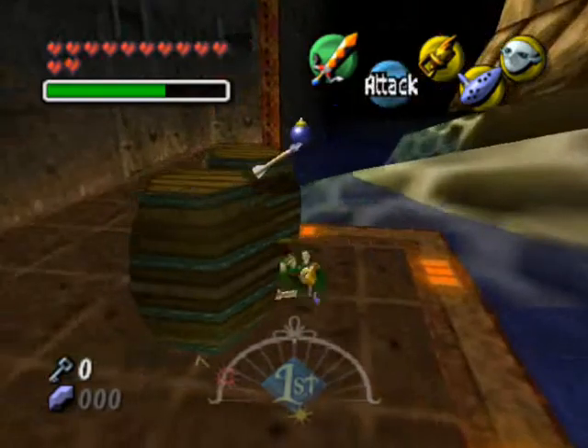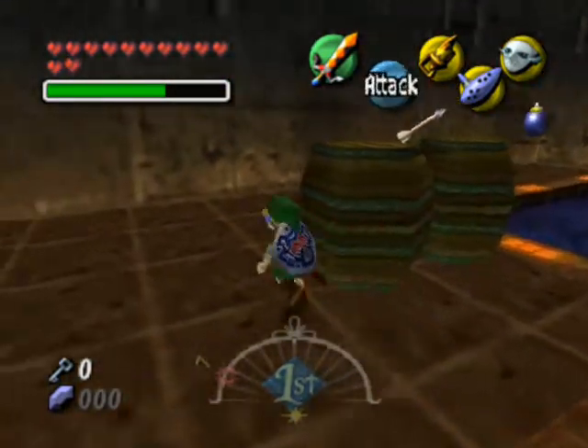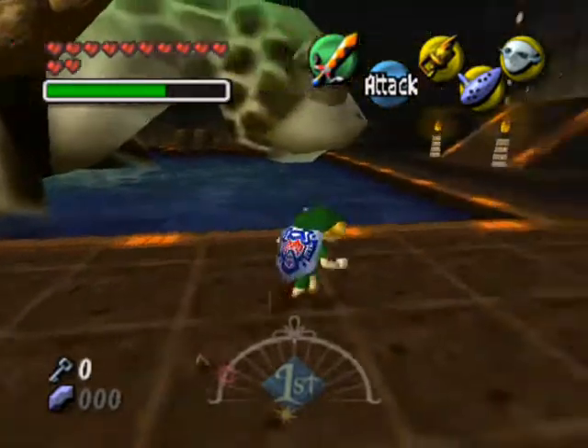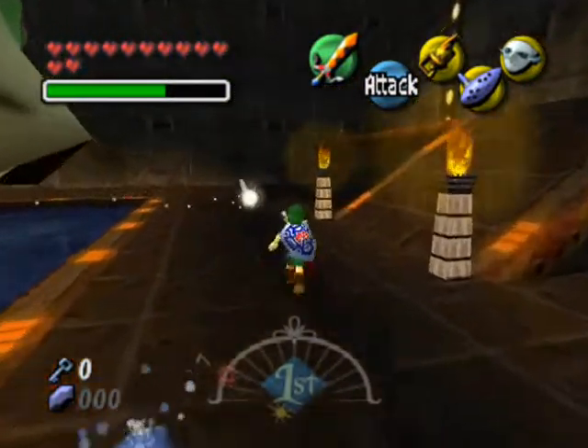I love how those items just land right on top of the other two barrels, and I just love how Link likes to miss rolling into those barrels. Arrows and bombs in that one, and that kind of tells me that we're going to need arrows and bombs.